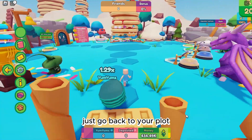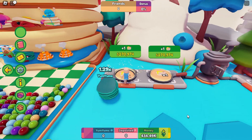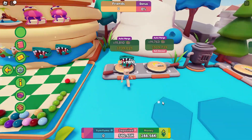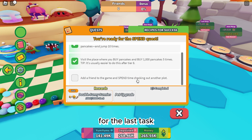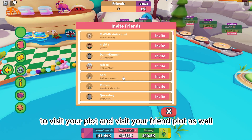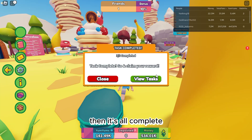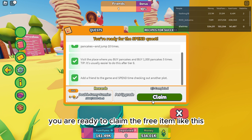Just go back to your plot and buy the pancakes here. Then after that, for the last task you need to invite your friend to join the game to visit your plot, and visit your friend's plot as well. Then it's all complete — you are ready to claim the free item!